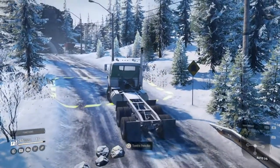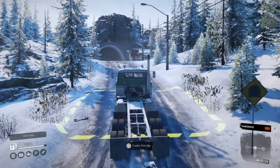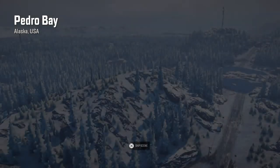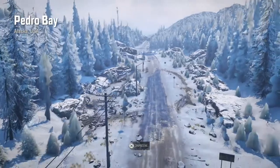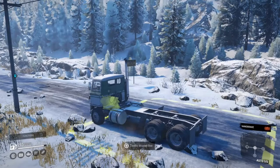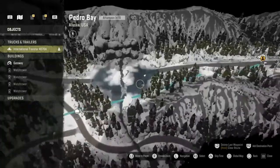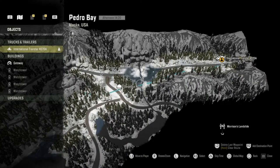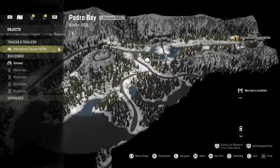We've made it to our second tunnel and we're going to travel to Pedro Bay. Here we are loading in — it's a very woodlandy looking map. Just up ahead is the big ice lake I was talking about, which you might have just seen in the cutscene. That'll be fun to drive on, hopefully we don't fall through.